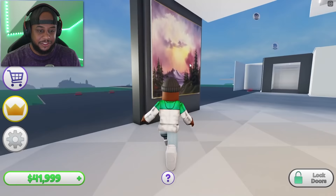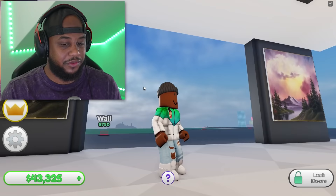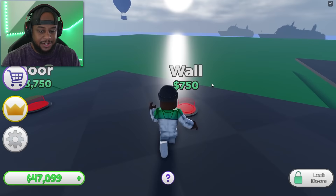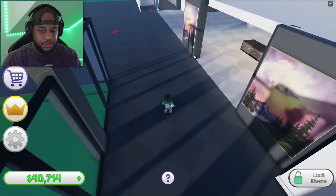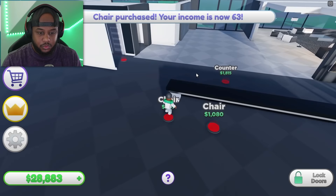We got a painting right here — this painting costs a lot. You can tell especially when I have two of the same paintings five feet away from each other. Don't judge me. Let's put our wall, we got a door here, door here, our floor, and I'm loving the diamond-cut floor right here.